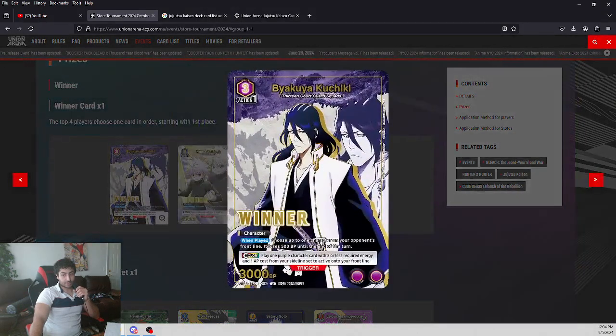Here we go — we'll show you some of these cards. The winner card, this is Byakuya. This actually doesn't exist anywhere in the game right now, so they're not giving you old arts — they're actually giving you cards that don't exist yet. It's potential foreshadowing of what we're going to get when, for example, the Bleach booster box comes out. So this card is coming in the set, but they're going to have this winner stamp on it.